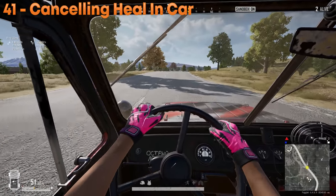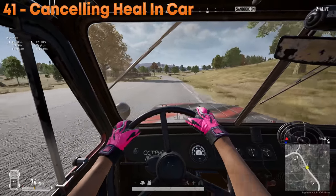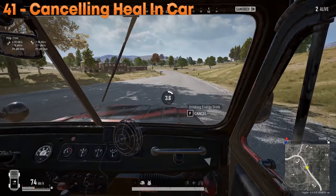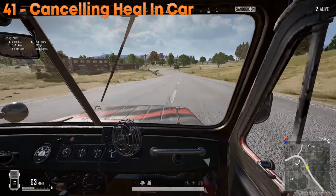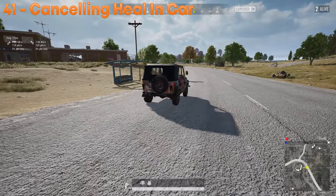When your teammate is driving and you're in the passenger seat enjoying an energy drink, be careful when you cancel — pressing cancel twice instead of once will fling you out of the vehicle. Just press once, because otherwise you'll be gone.